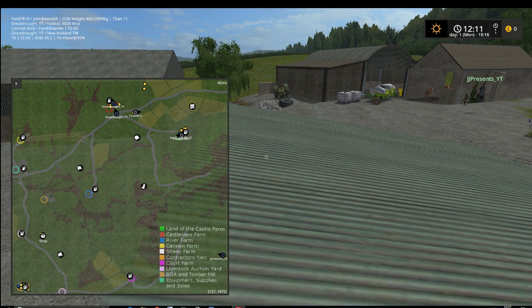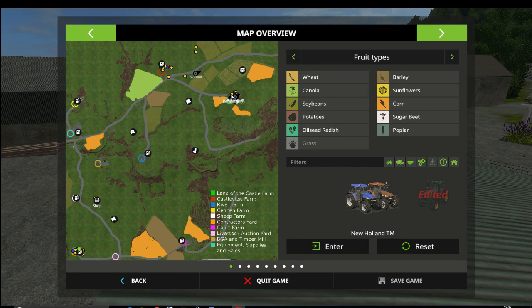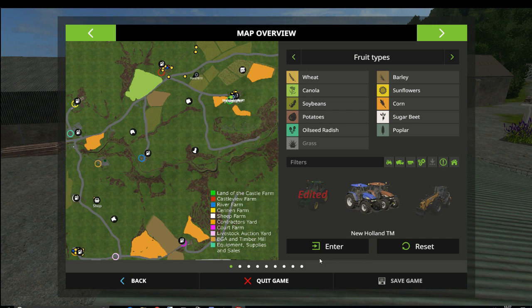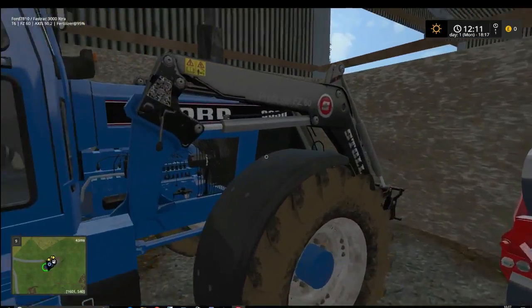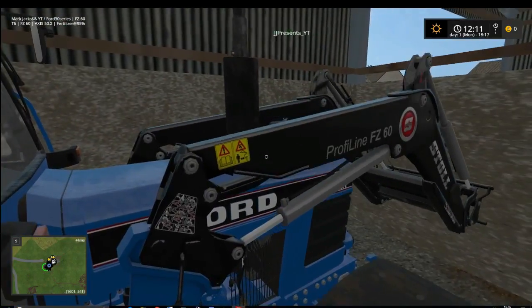There's a livestock yard. As you can see the map's fairly big — the PDA isn't done on it yet, the fields aren't done either, but it's playable and usable. Right, I'm the last one to my bloody yard and I'm going to walk everybody through it. We've got the barrel weight, the in-game loader, and what looks like an 8630 power shift — everybody would have that as a loader tractor.